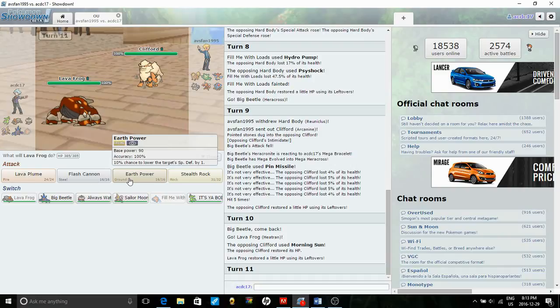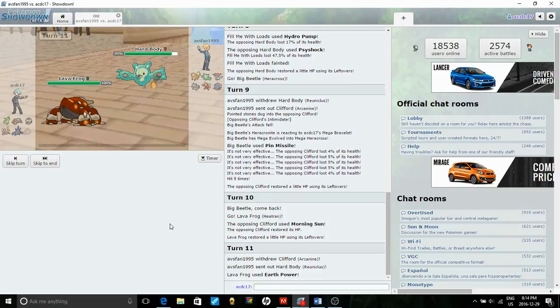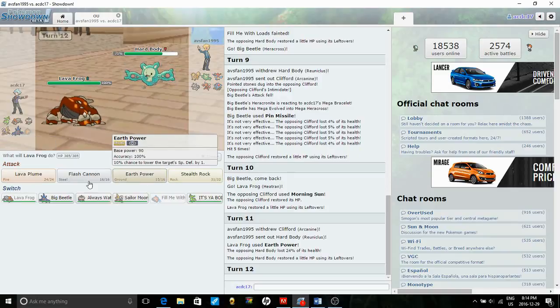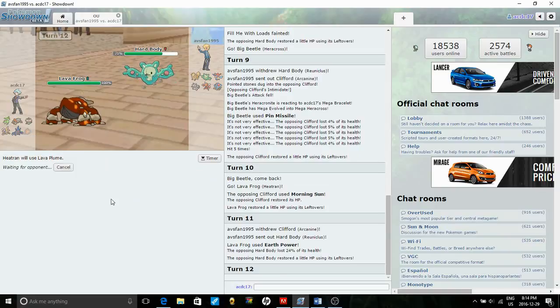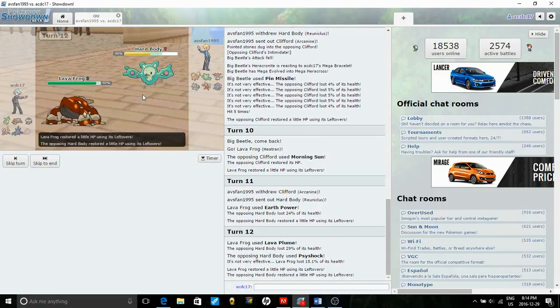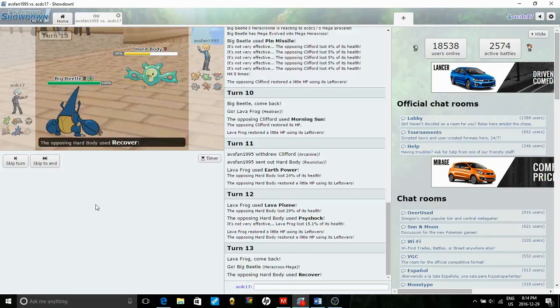Now that I know I don't have paralysis, I think I'm just going to stay out and spam Lava Plume to get as much damage as possible, but he could also recover. He might Morning Sun here, so it might be nice to go back into Heracross. We do that — and I call his bluff. Now I threaten Arcanine again.